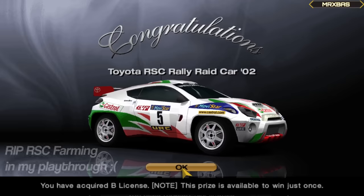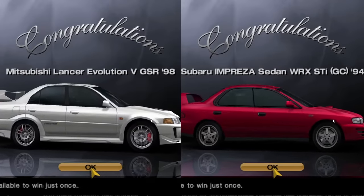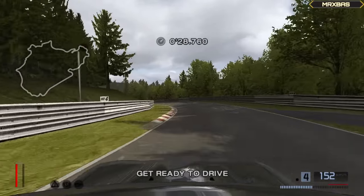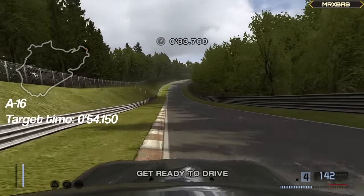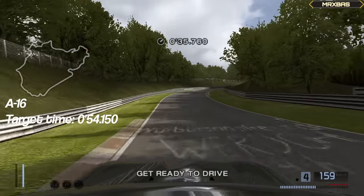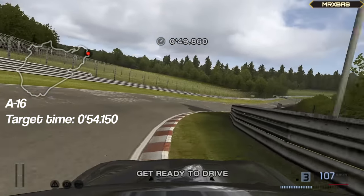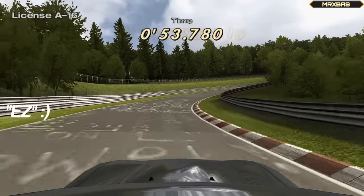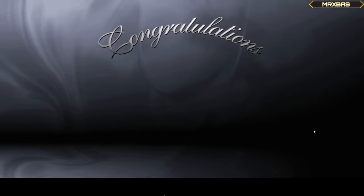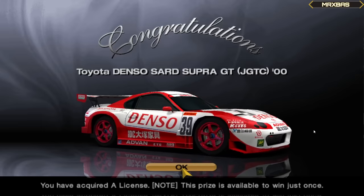Obtaining the RSC Rally car, which we unfortunately cannot farm credits with, as well as an Evo and an Impreza. We then carried on and did the National A license, in which we got all gold medals in only 30 minutes. My excitement then reached an all time high when the bronze reward was the Toyota Supra Touring car. Let's go!